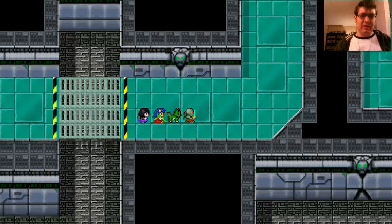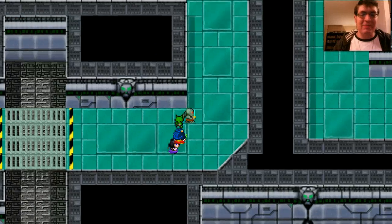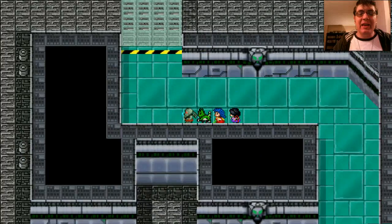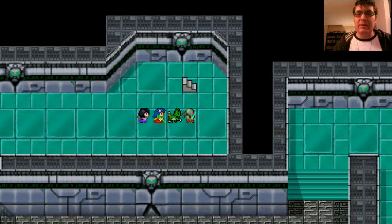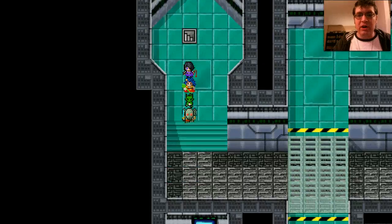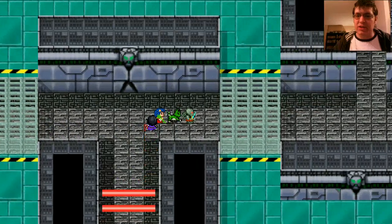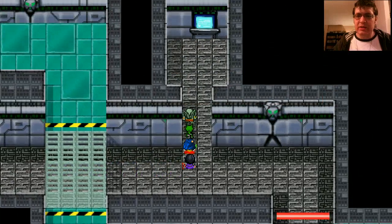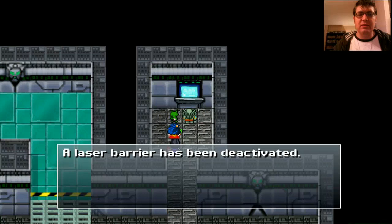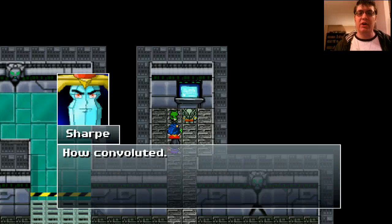We're gonna continue on here. I just had to check my phone for a second — I apologize. We're gonna go this way and see what we can find. We find stairs! We're on floor number two, and there are laser barriers. That is not fun. We just deactivated a laser barrier in the southeast corner of the first floor, so we'll have to backtrack to go forward. How convoluted.